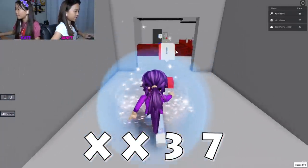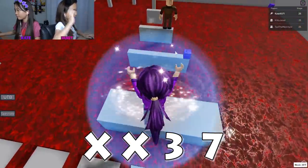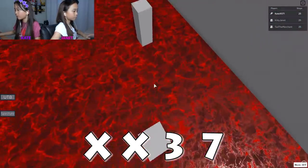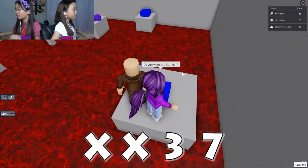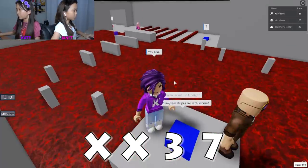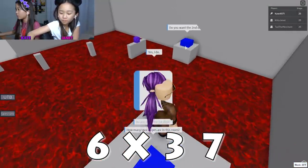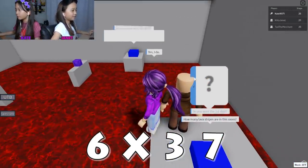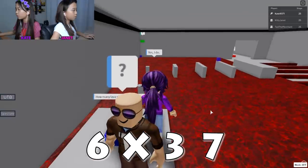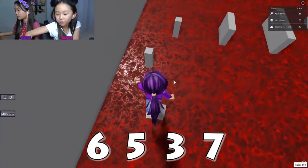Don't bump your head on that thing! Time - eight! Do you want the first digit? Yes I do. How many lava stripes are in the room? One two three four five six - six! How many brick helpers are in this room, including the task brick helper? One two three four and five - five! So the code is six five three seven.